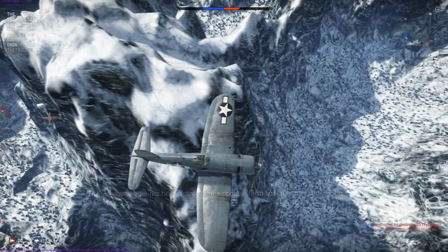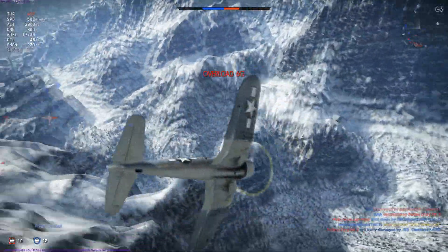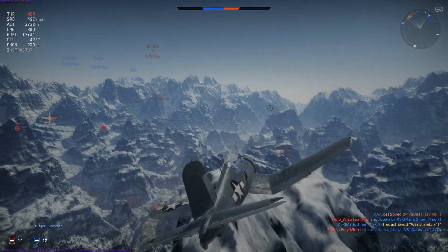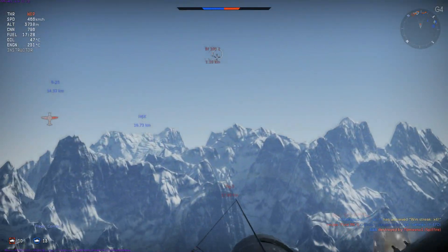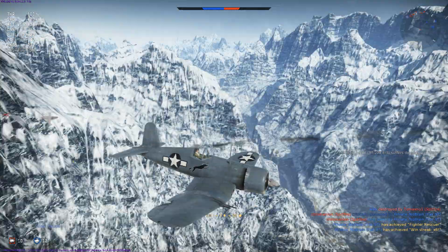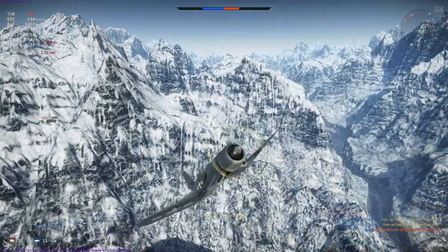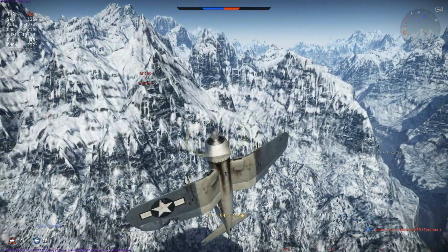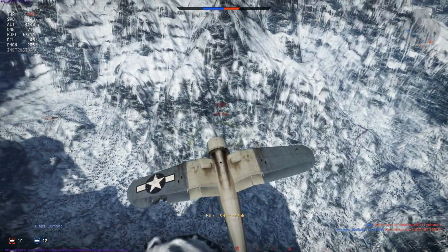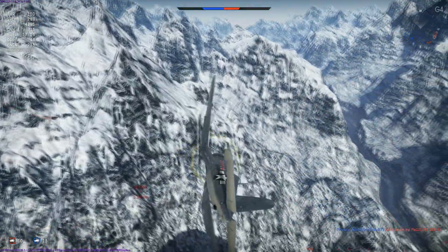I keep checking behind, and with a mountain close by I decide to leave doing a complete split-S to avoid hitting it. I use the rudder to bring the nose down and bring me around faster. We go into another head-on, and this time I open fire at 1km, achieving a nice hit on the 109's rudder, which means they have no control of the plane anymore and are gradually descending towards the ground. I loop round anyway in order to take another shot if needed, but the 109 is done, and this is our 12th kill just waiting to hit the ground.